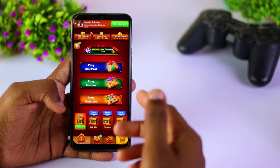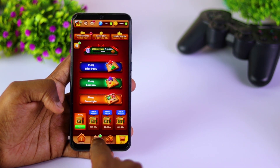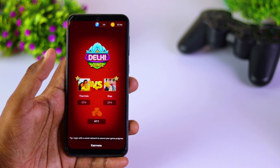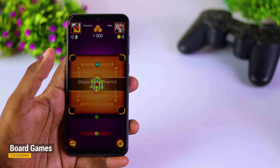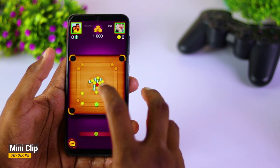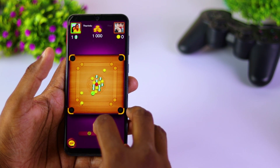It has an interface called Vertical Switch, and it's called Carrom Disc Pool with a freestyle mode. It is called Carrom Pool, which is in the category of board games. You can use it as a developer from a Miniclip company, as a multiplayer game, or as an online game.